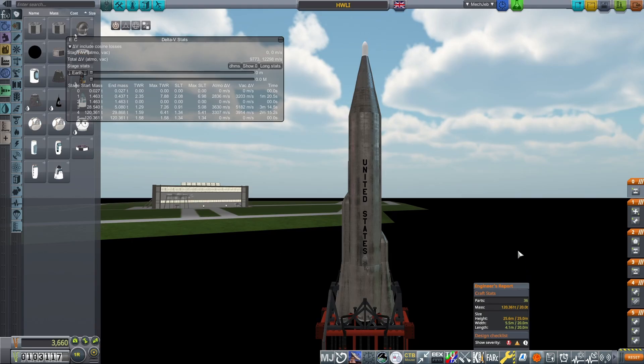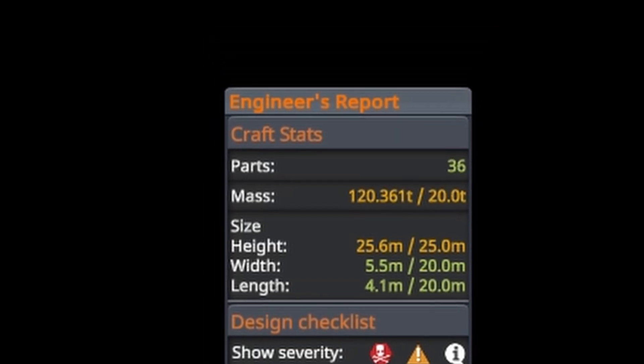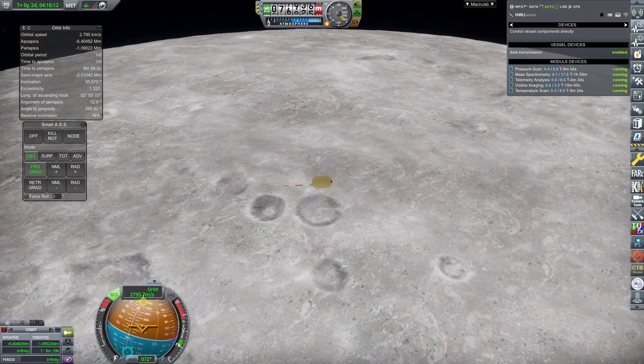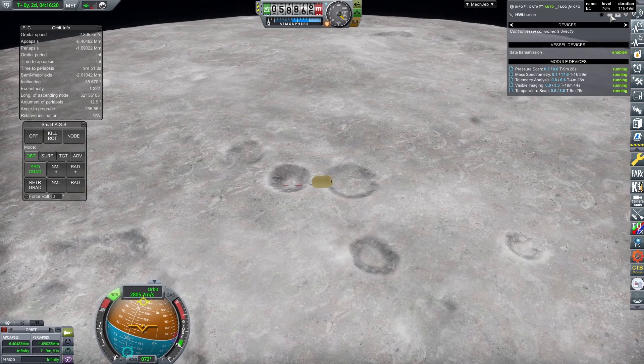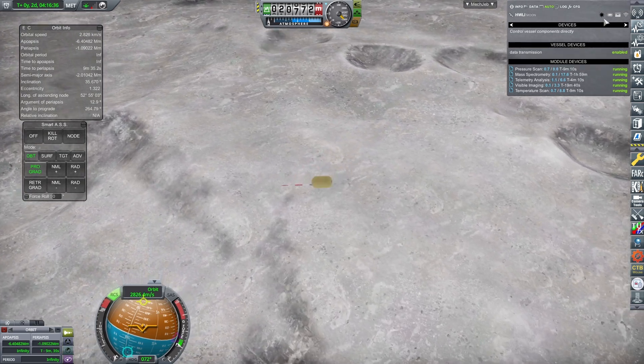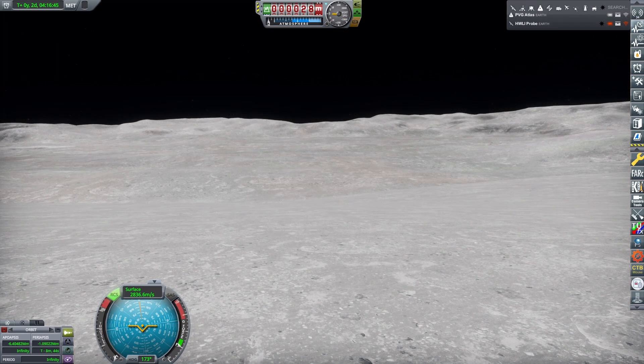This overall mission cost 3,660 funds, and the vessel was quite heavy at 120 tons, so you'll need a reasonable sized pad to fly this. It also uses a mix of integral tanks on the spacecraft and balloon tanks on the launch vehicle, which combined are quite costly. However, the advance funding you get for the lunar flyby and lunar impactor contracts — both of which will be achieved by this mission — should be plenty enough to purchase everything required.